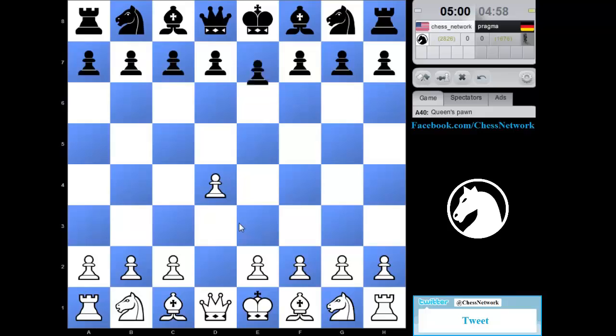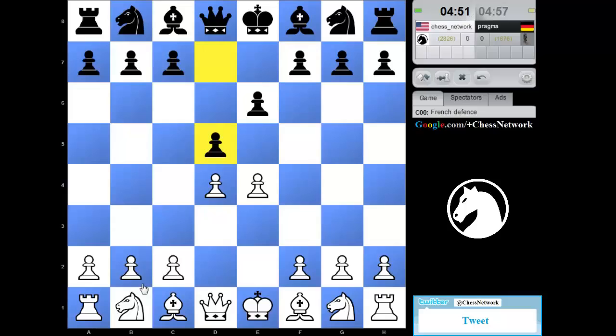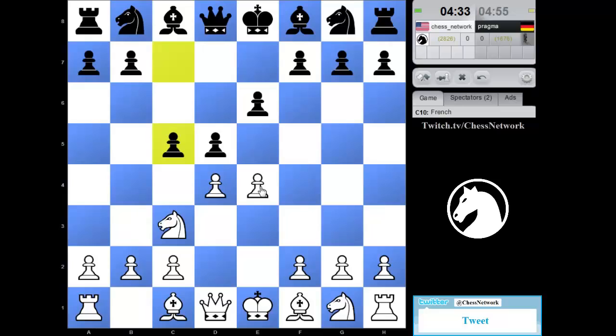Let's try d4. e6 will go into a French — let's try that. Let's go for a Winawer. We're not entering that, so it's going to be a much more open position and black will end up having an isolated d-pawn. It's saying on Chess.com after c5 this is the Marshall variation.